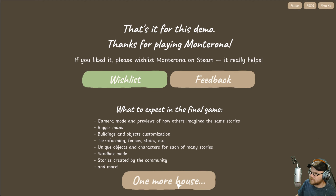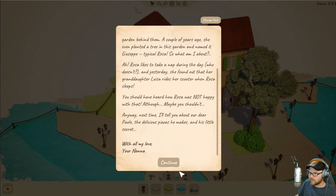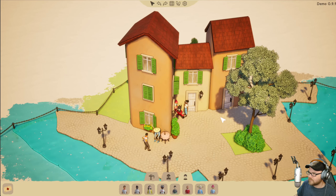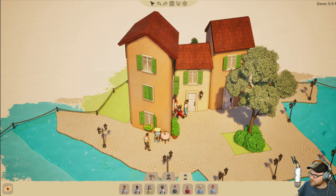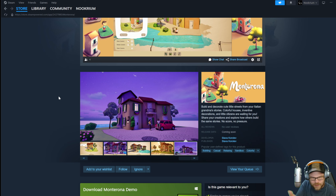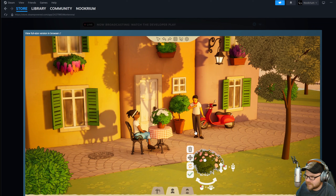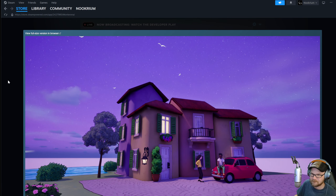There we go. That makes me happy. There is Monterona by Slava. Thank you Slava for hanging out in chat and pointing me in the right direction. I knew I saw a Vespa in there somewhere. Very nice — so quaint.